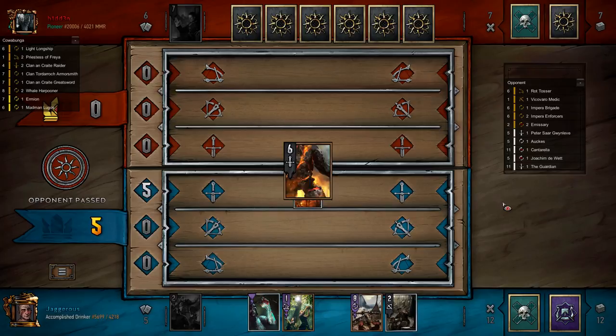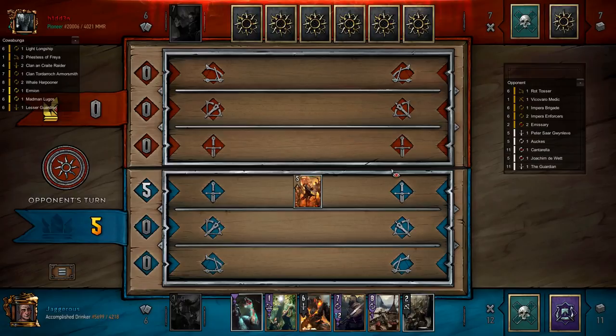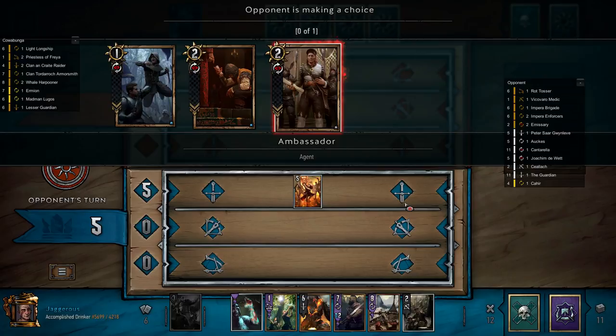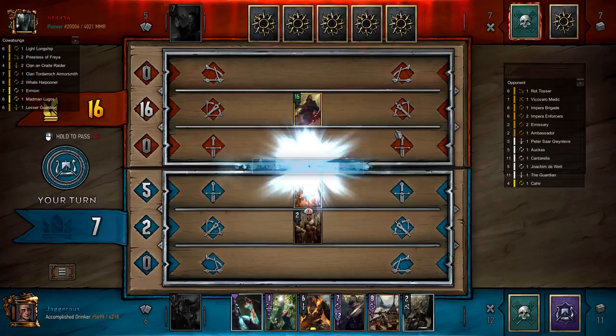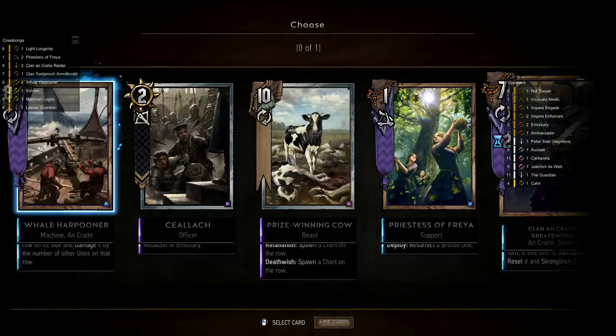He can't just pass because we have units on the board. Is he going to Vicovaro Medic me? He's probably going to. Selak Emissary — Ambassador. Interesting choice. So he's drawn his Selak, which I guess is nice for him. How many points am I behind? Nine. So we'll play Restore, grab the cow, and then I think we have to play Selak to be ahead. So we'll play this. If we play the Ambassador, what are we going to pull? A Light Longship, a Priestess, a Raider, an Armorsmith, or a Harpooner. We need seven points — which is a risky play. So I guess we go Ambassador, and then we know he's playing Rot Tossers so we're going to buff Selak.